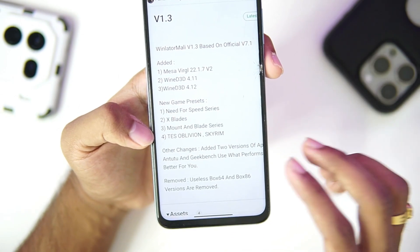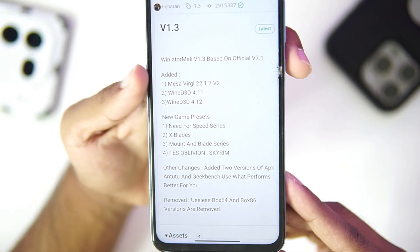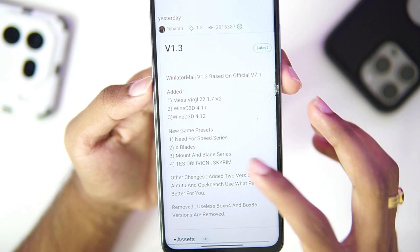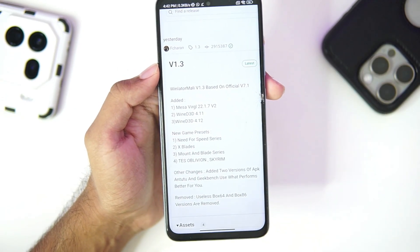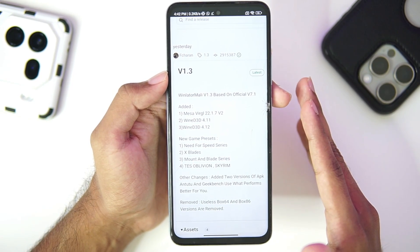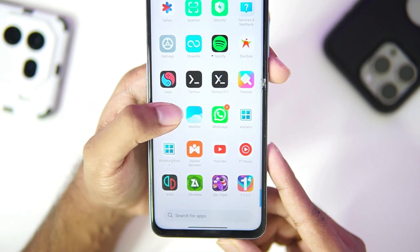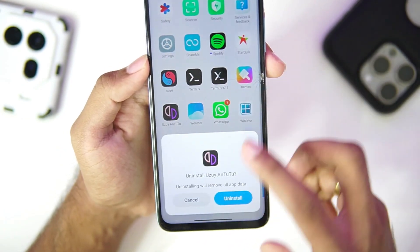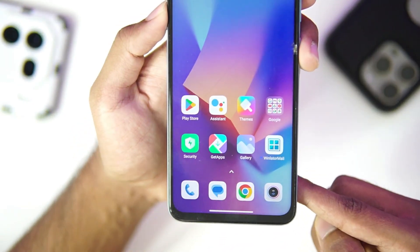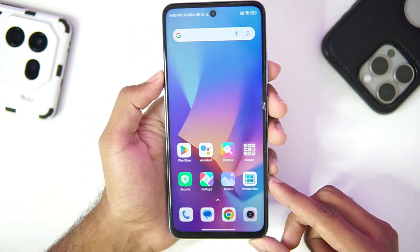Other presets include XBlades, Mount and Blade series, Oblivion, and Skyrim. One thing I personally asked the developer to add was a benchmark version of WinLater Mali, and the developer has finally added it. This means you'll get the maximum performance possible while running this emulator on your Mali GPU Android device. Note that you won't be able to use WinLater Mali if you have other AnTuTu benchmark emulators installed.